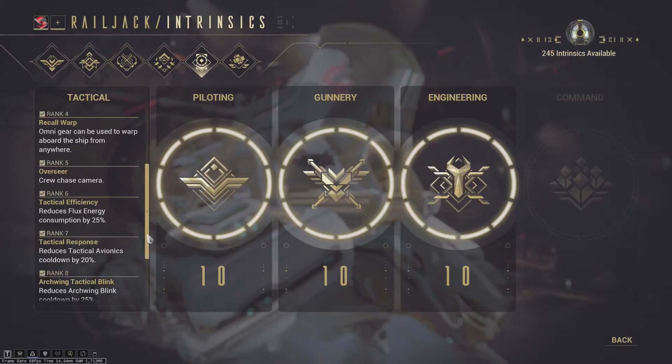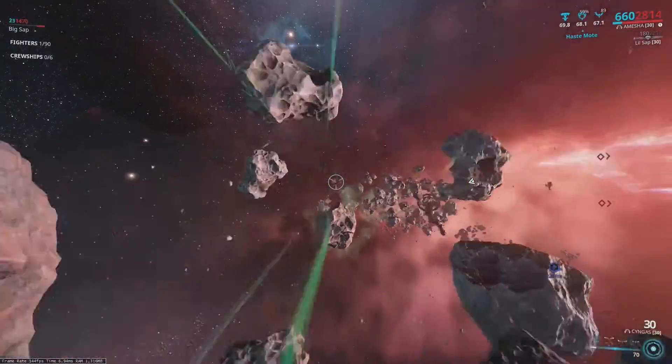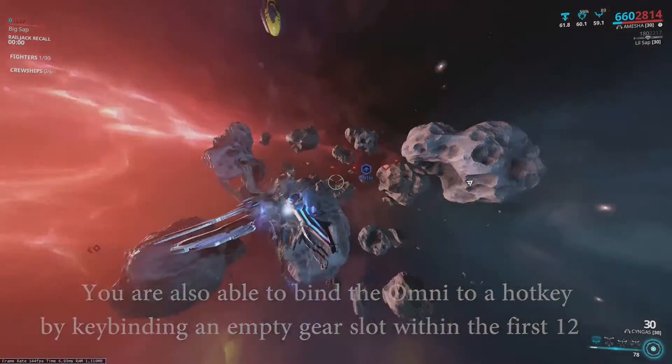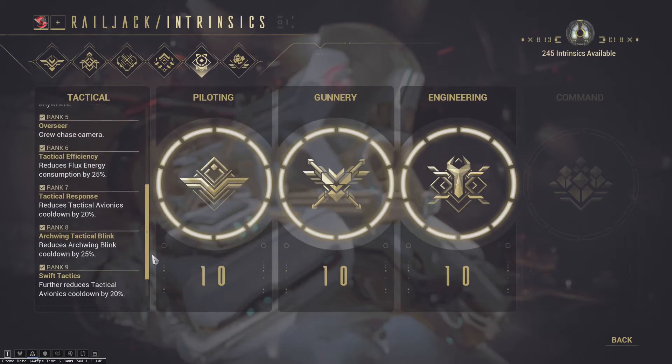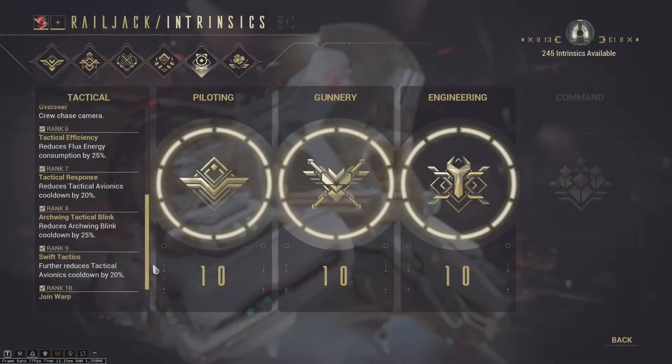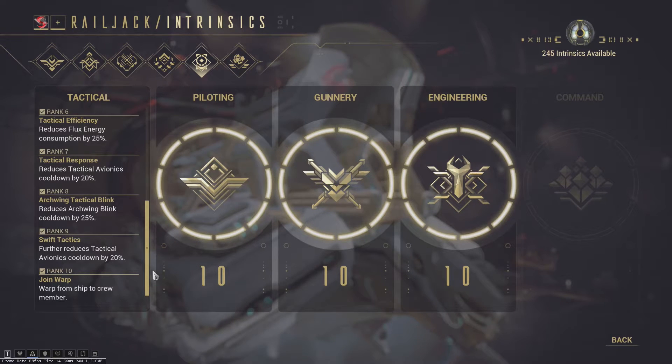Recall Warp is one of the best abilities in Railjack because it allows you to use the Omni tool outside of the Railjack to teleport back into it — I use this all the time. Overseer lets you see the game from another player's perspective via the tactical menu, which isn't really that useful. Tactical Efficiency is really good because it lowers your Flux energy consumption by 25%, and if you're using a lot of battle avionics like Munitions Vortex, you definitely want this. Tactical Response reduces tactical avionic cooldowns by 20%, which isn't very valuable since tactical avionics are generally not worth using.